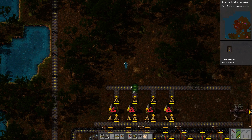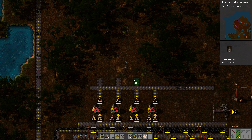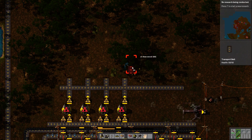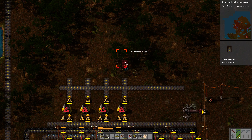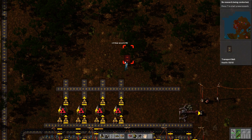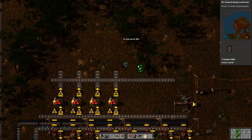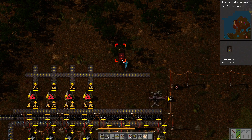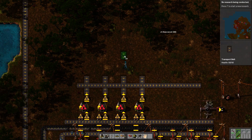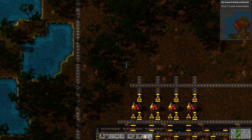Our two miners are still keeping up pretty well. They're only using the coal from one side of the track, it looks like — if you guys can see the very bottom of the screen. Which is not a bad thing, I just prefer to use both sides.